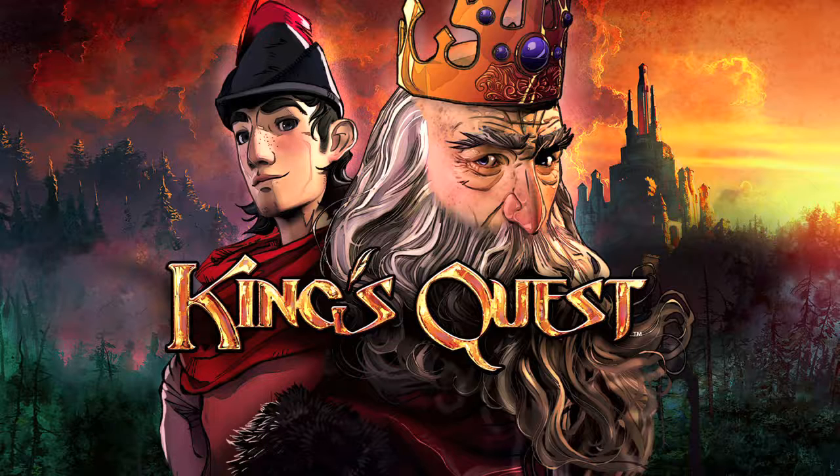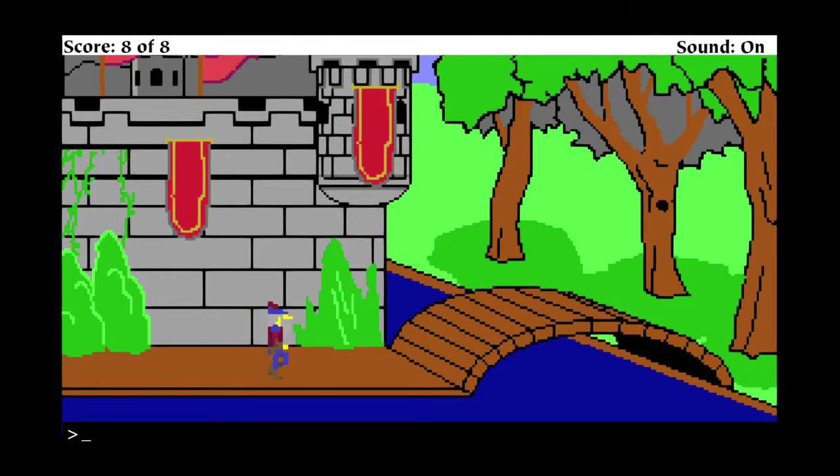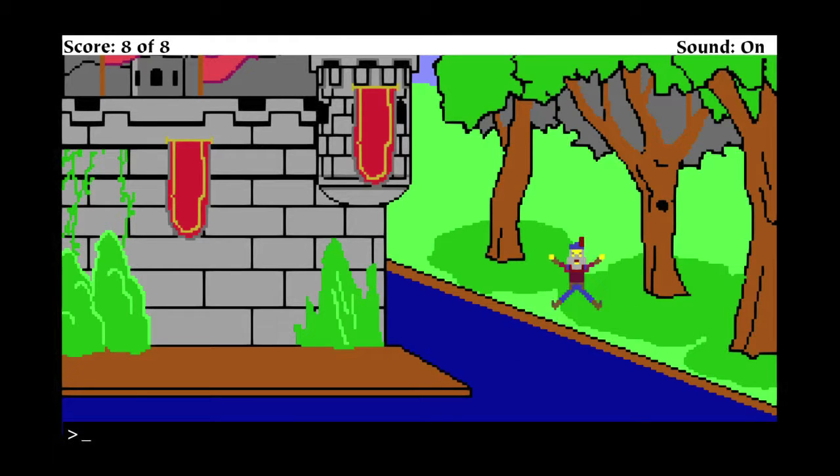Hey everybody, it's John here from Vigamiac.com. Here we are today back in Chapter 5 of King's Quest, grabbing the Dancing Dead achievement. This is done towards the end of the chapter, in the throwback portion. It's going to be in the second throwback, so after the Apple II portion, you are going to get transported to the 8-bit kind of version.